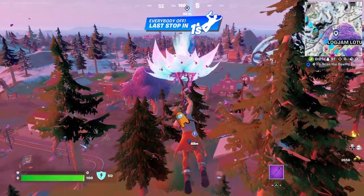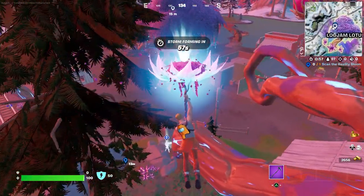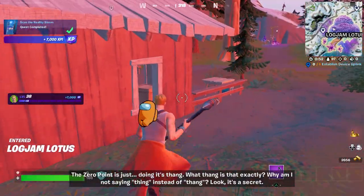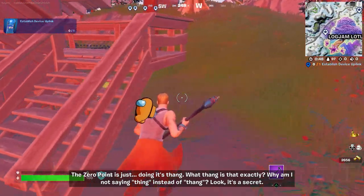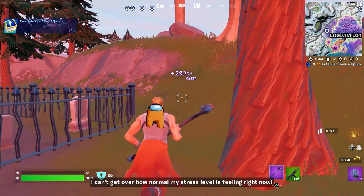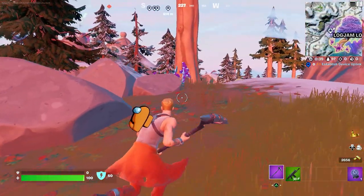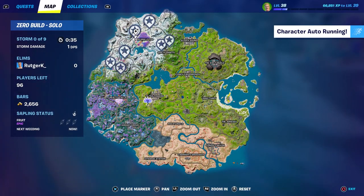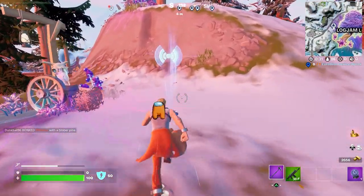Right now I'm in a new match. Let's scan the reality bloom right over here. This is fine — the zero point is just doing its thang. What thang is that exactly? Why am I not saying thing instead of thang? Look, it's a secret. I can't get over how normal my stress level is feeling right now. We have to establish the divisor blink, and it's actually pretty close to Logjam Loaders again. Let's just walk right to it and listen in.